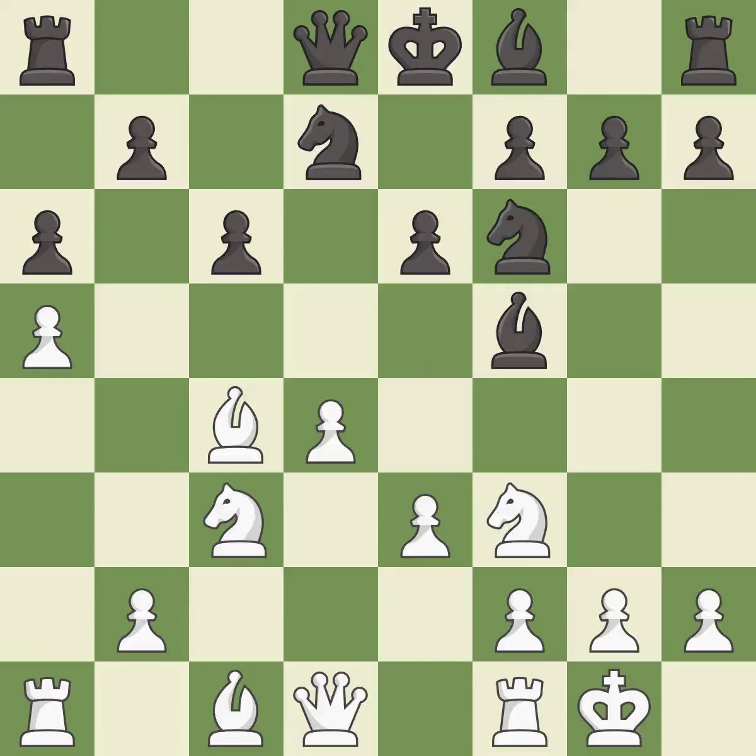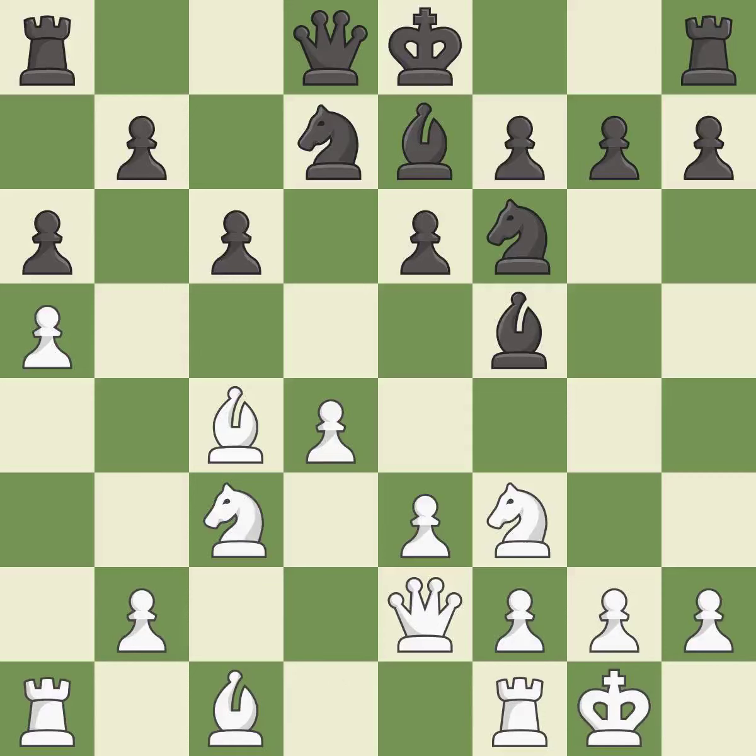Castling gets the king to a safer square out of the center of the board, while also developing a rook. Castling kingside tends to be safer because the king is further from the center — it is good. This activates a bishop by developing it off of its starting square — it is good. This develops a queen off its starting square, getting it into the action — it is good. This is a fair move.